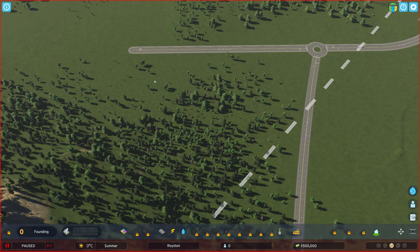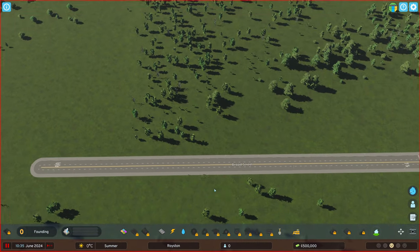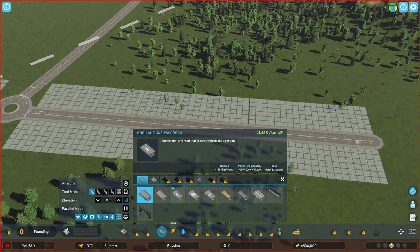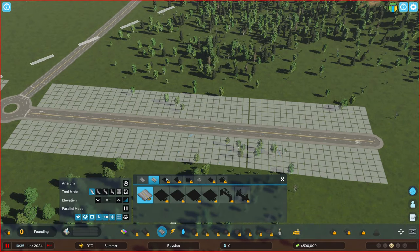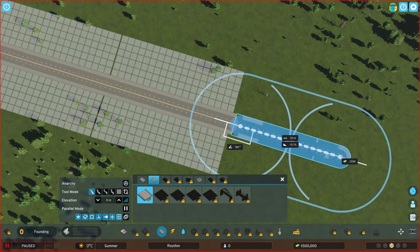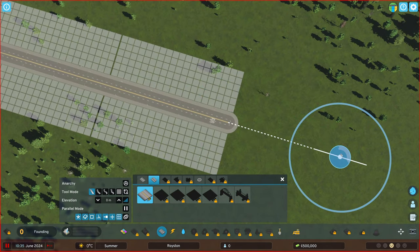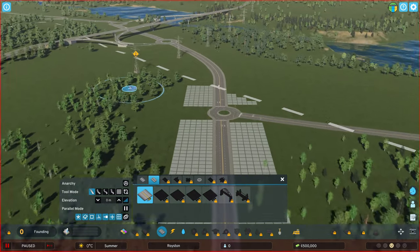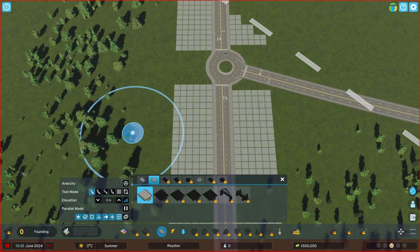And we do have an ending here. I think this is highway - or am I wrong? Apparently not - it's not a highway, it's just simple normal roads. Well, we need at least something to start.